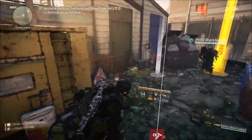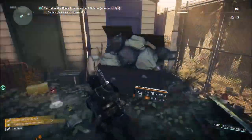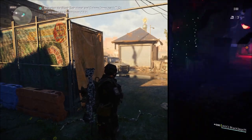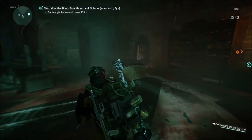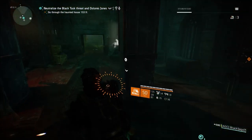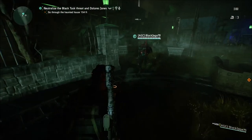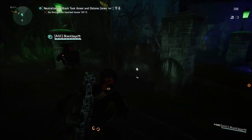Moving on to what is, in my opinion, the coolest part of this whole mission — the haunted house. I searched for hours, literally, because I thought there has to be something in here. There are a few things in here and I'm sure I'm missing something, but there are these little red rats — there are four of them. If you shoot all four, you will actually spawn a secret boss called Radigan.